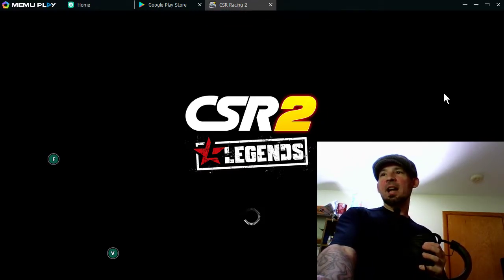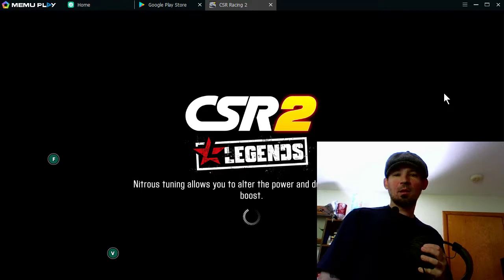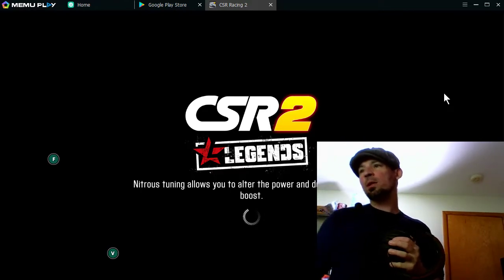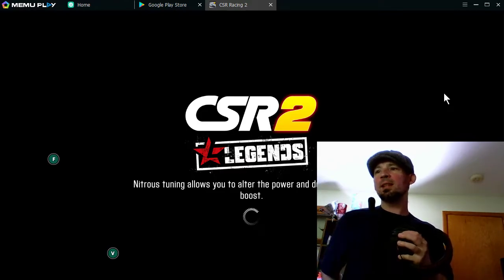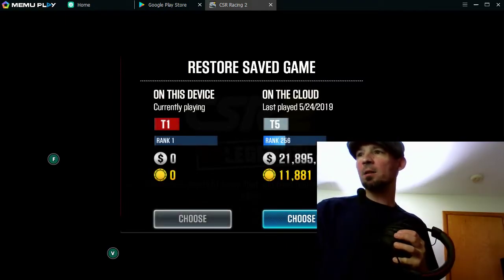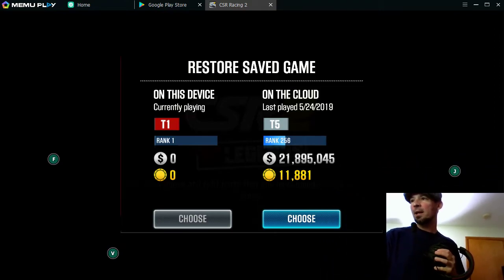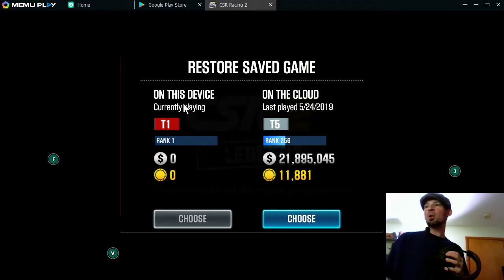Alright, you can see it's signing me back in and as soon as it loads in it should ask me if I want to choose my old account or my new account. Now, before you delete anything, double check and triple check that you're signed in. I've got my account on the cloud or on this device. If I choose 'on this device' it's going to start me over completely and I'm going to lose all my information.